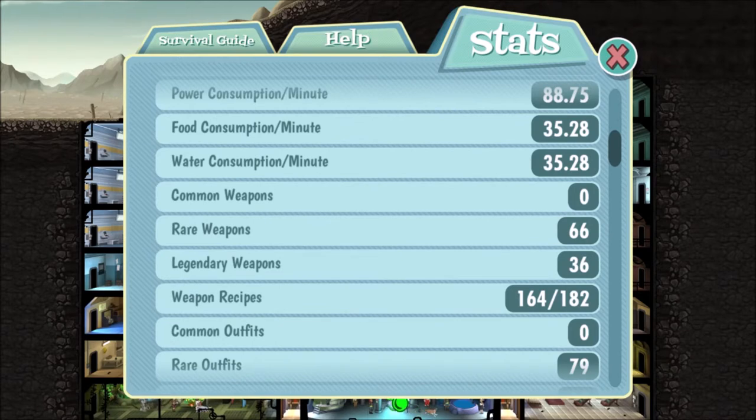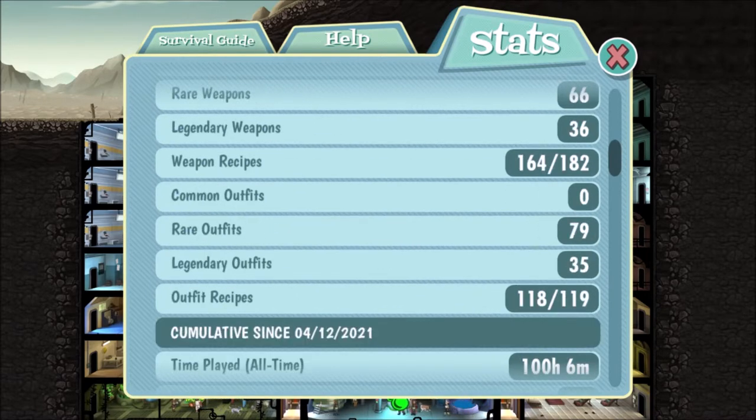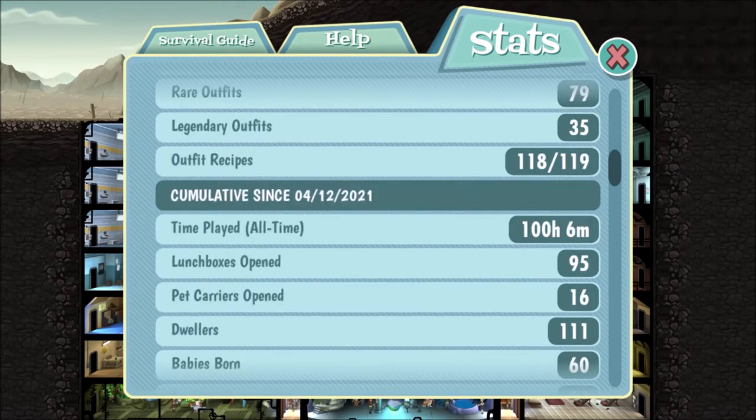I got 66 rare weapons and 36 legendary weapons. I already have 164 recipes. For rare outfits, I currently got 79 — I keep selling them because I don't need all of them — and 35 legendary outfits. The outfit recipes are already 118, and Heisenberg brings me the last one, number 119. I'm already playing this vault for 100 hours. That's a lot, but I opened 95 lunchboxes and never purchased even one.